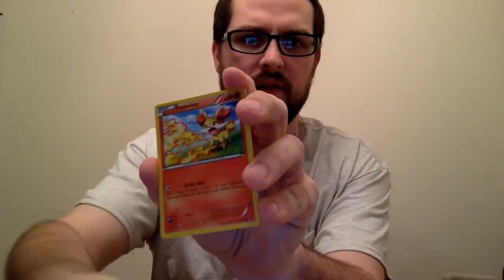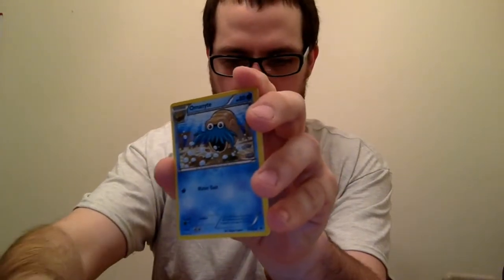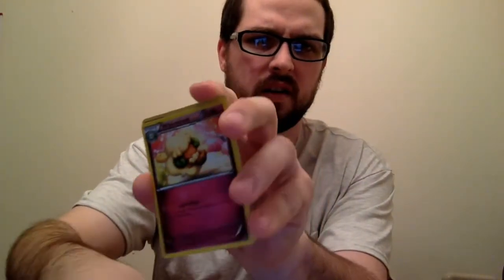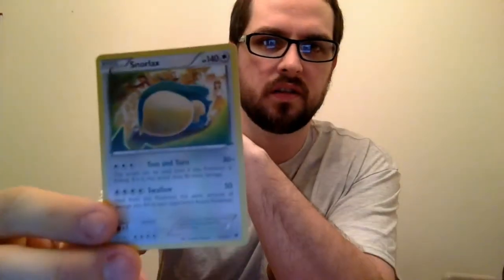A Fenneon, a Zygarde — nice. A Dwebble, a Whimsicott, a Minccino, and a Snorlax. No good ones yet, but we are getting there.